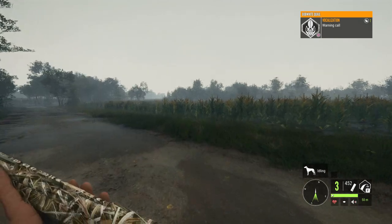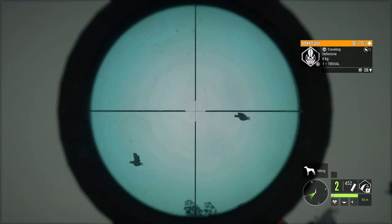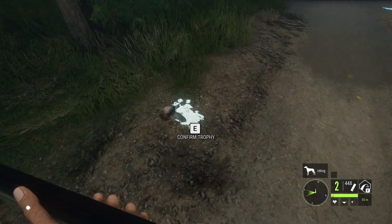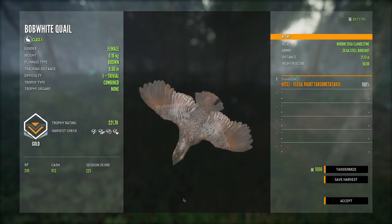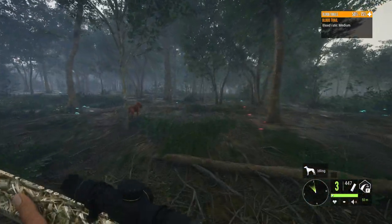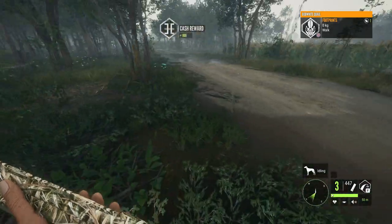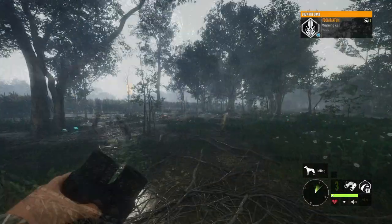There we go, another warning call - let's hope this one goes a little bit better. Oh my gosh, they're coming right at us! We actually got quite a decent amount of them - that went a little better than I expected. That one was grounded unfortunately. That's a 221 right there - a decent gold, not too bad. I've gotta stay ready for the next one because they can fly up at any moment; you never quite know when they're going to do it. There is our last one - 180-scoring brown female.